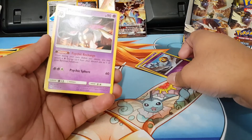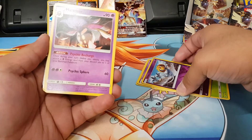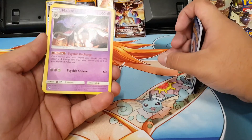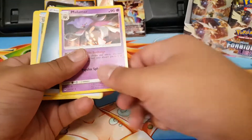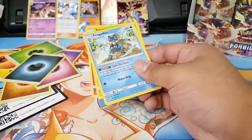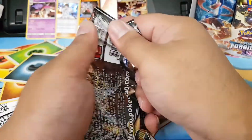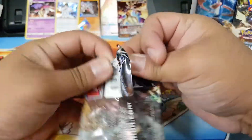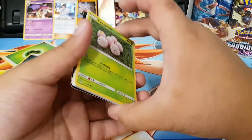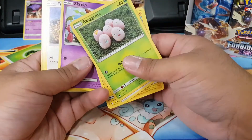During your turn, before you attack, you may attach a Mind Blasting Energy card from your discard pile to one of your benched Pokémon. Psychic Sphere. So it just moves energy — interesting. But this is a wanted card for most. The hype is very high. Not the Greninja apparently — all I hear is Malamar, Malamar, Malamar.